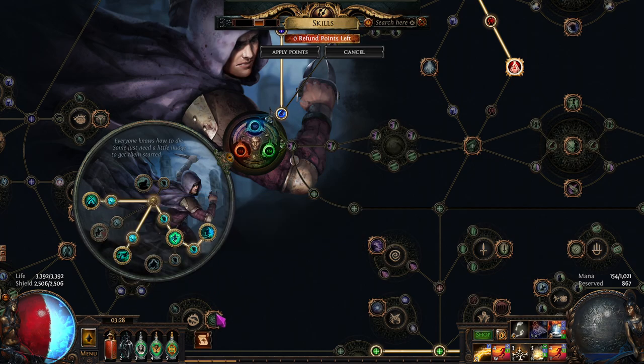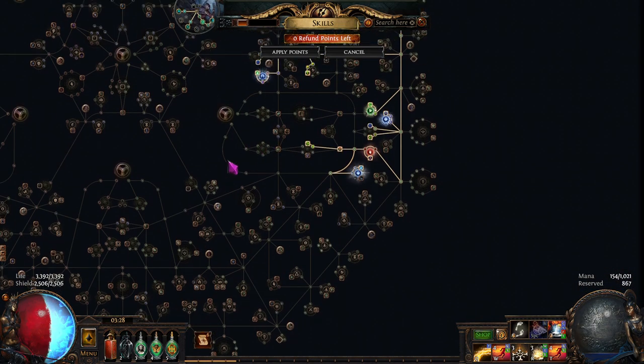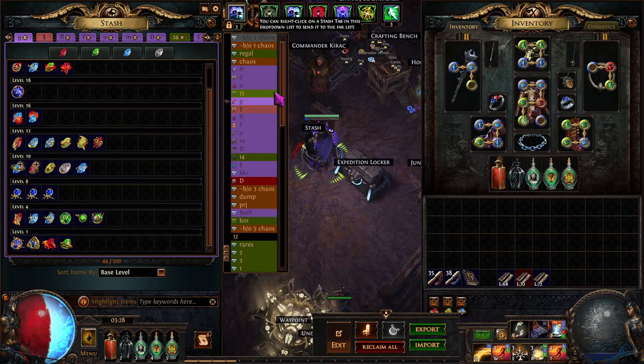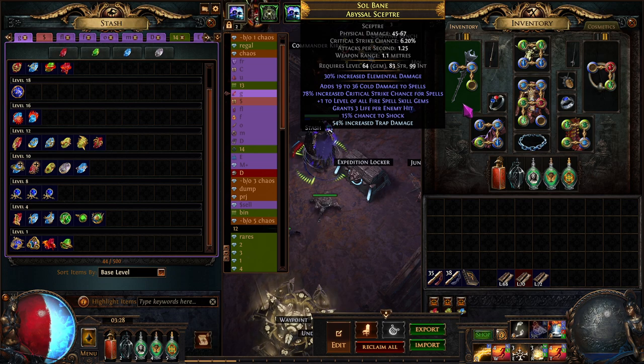My passive tree is pretty normal. I got my last ascendancy - I went Polymath. There might be a world where I go Swift Killer over Polymath, but that will be later on. The plan for me right now is: one, get an Alternating Scepter - that's on my to-do list; two, get Architect's Hands or Slave Driver's Hands - I'd actually really prefer Slave Driver's Hands because that would solve all the mana issues; three, six-link my Tinker Skin and run Explosive Trap with a Cluster Trap setup.